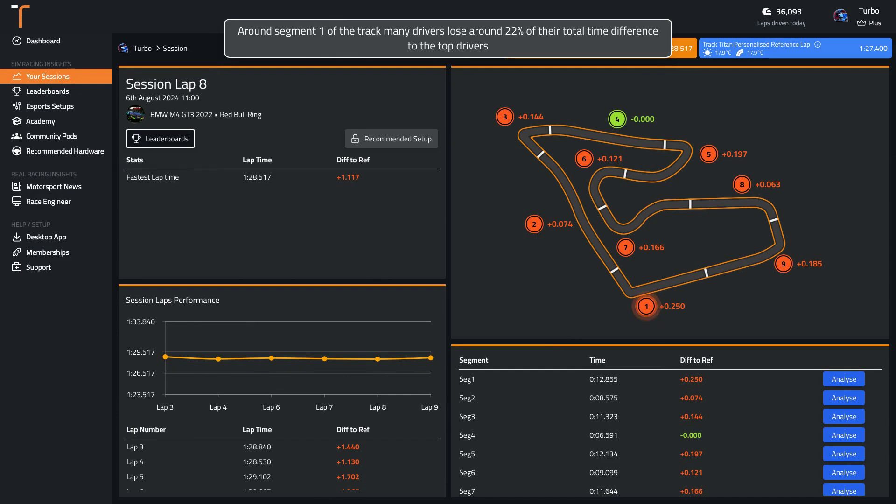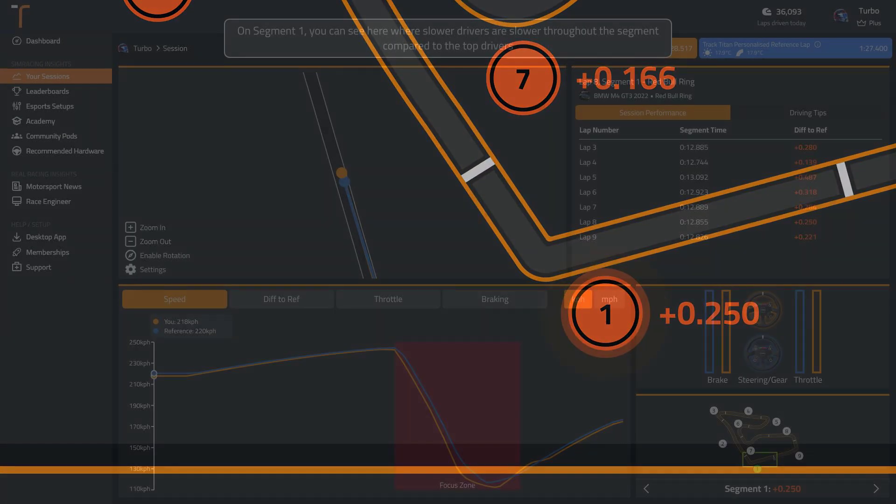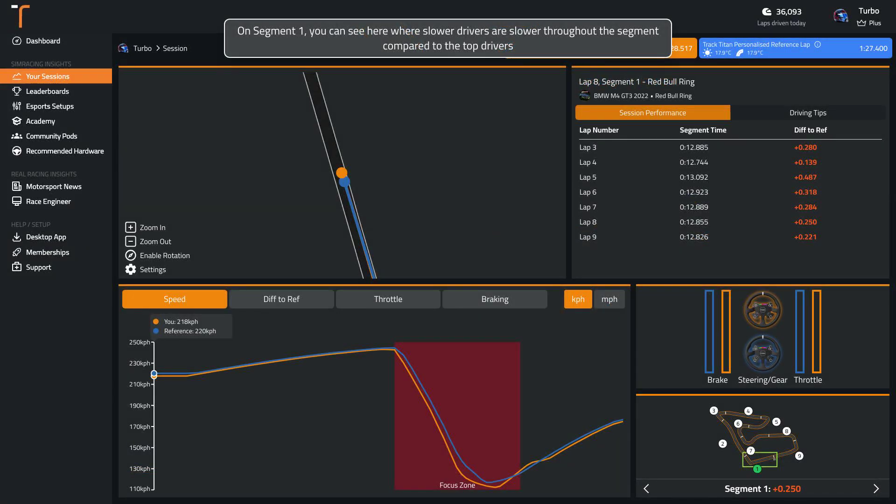Around segment one of the track, many drivers lose around 22% of their total time difference to the top drivers. You can see here where slower drivers are slower throughout the segment compared to the top drivers.